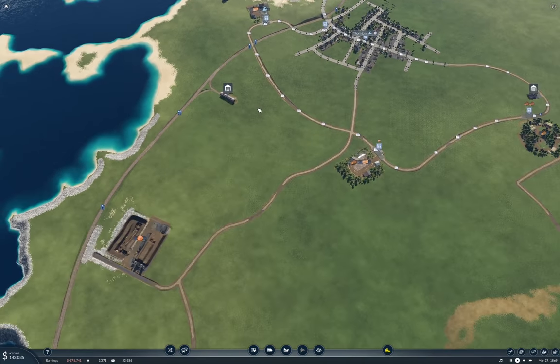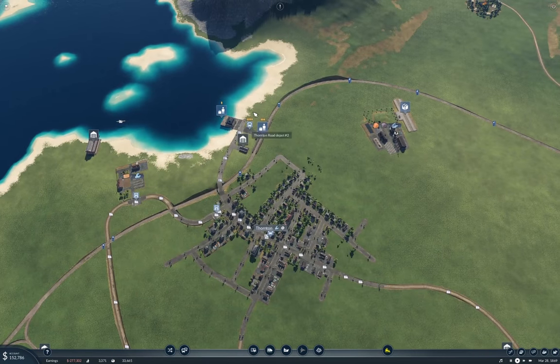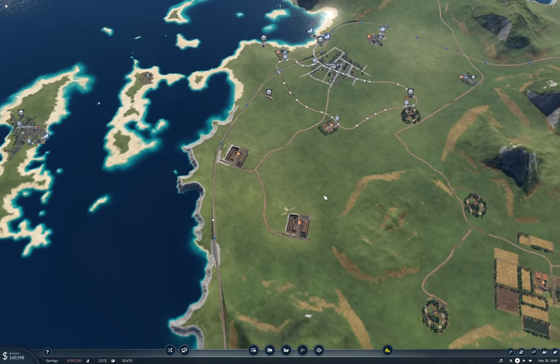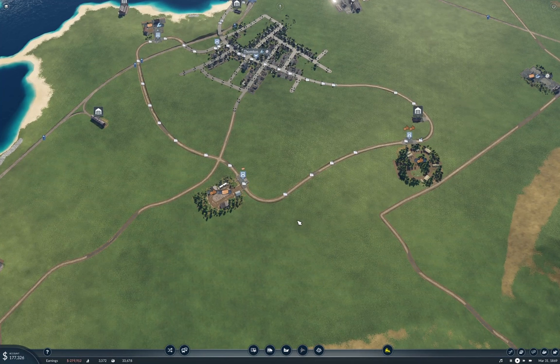I'm going to keep the cargo network largely separated from the passenger network, just because that's going to simplify some things a little bit I think. But the question is, these things are not organized in such a way that I could do a nice mainline setup here.